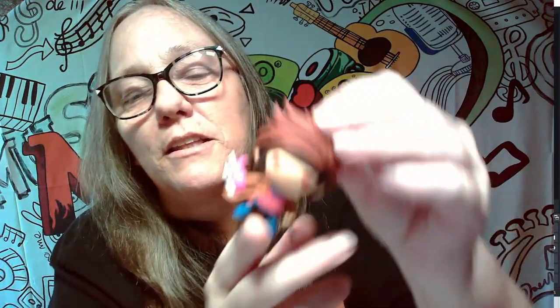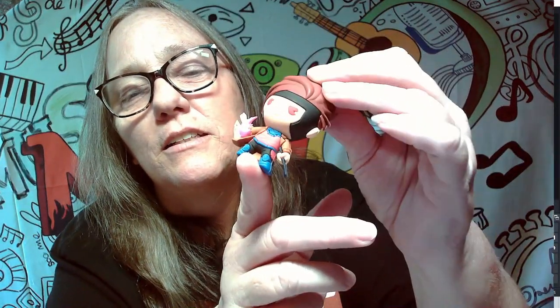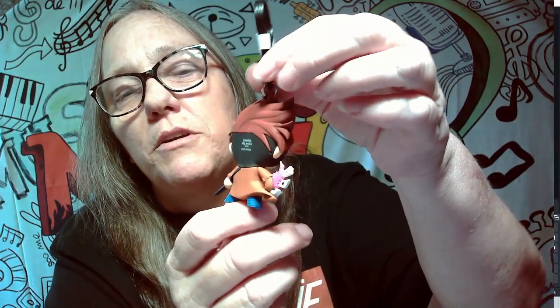Pull it out here and — first one we pulled is a Gambit. That's pretty cool though. Look at it, he's got the cards in his hand, he's got the wand. So that's pretty cool. I'm really surprised Gambit was the first one we pulled, but that is really cool. So we scored a Gambit right out the gate.